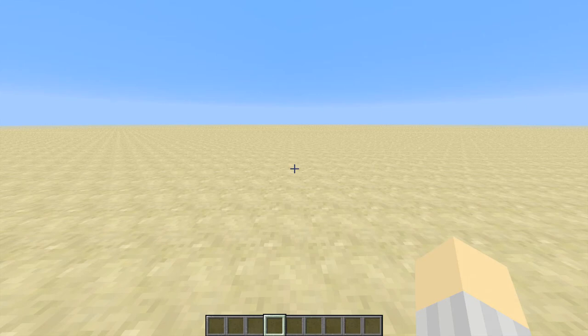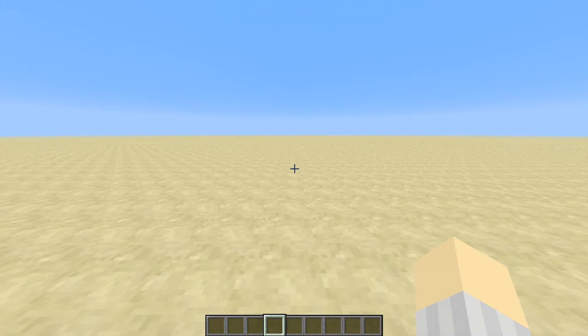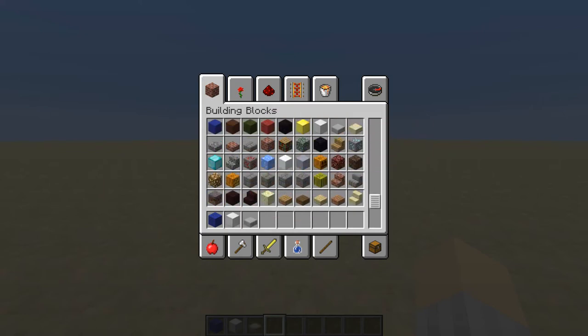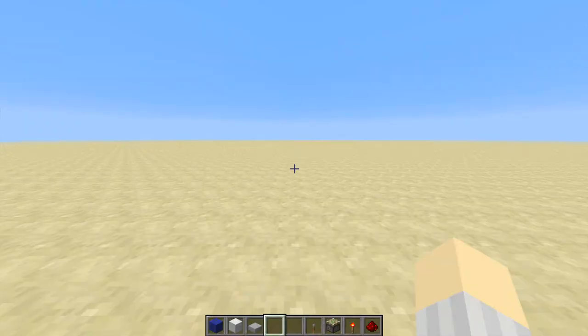As I said before, being a very resource-friendly piston build, it only requires a few resources. You'll need a building block, a frame block, a half slab — any kind would be fine. From the redstone tab, you need redstone torches, redstone dust, a sticky piston, and a lever. And that should be it.